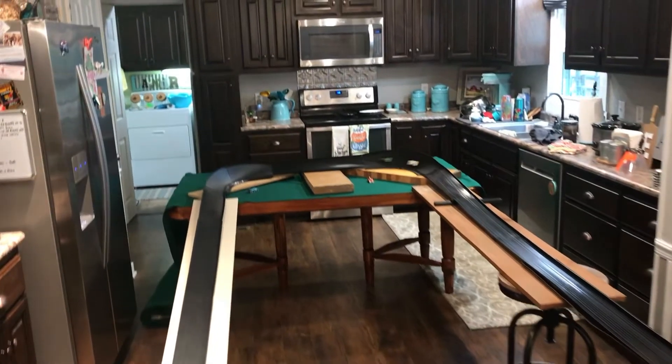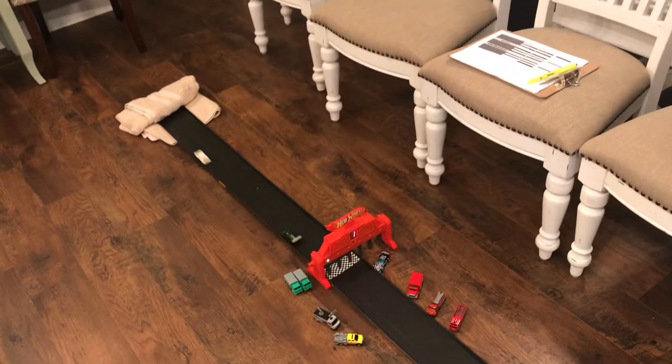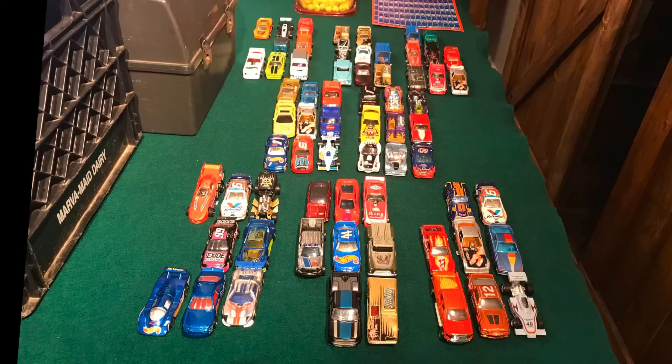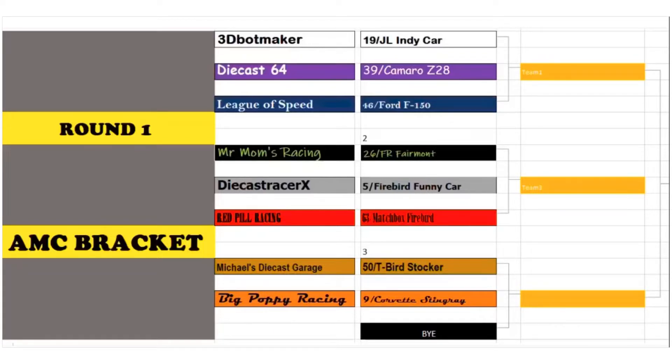There would be a race-off between the car that finished first and the car still on its wheels in second. The resulting race will determine who will move on in the first round, and the car that finishes first is the one going to the next round. Here's our cars — every car in the competition is being used, 66 cars. You can see we're broken into three different brackets. Let's get started with the AMC bracket. Our first entries will be the Johnny Lightning IndyCar of 3D Bachmaker, Diecast 64's Camaro Z28, and League of Speed's Ford F150.